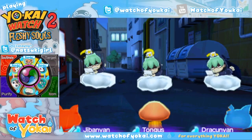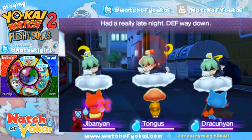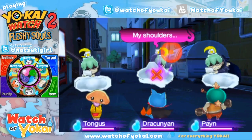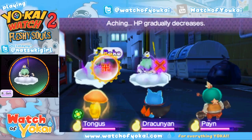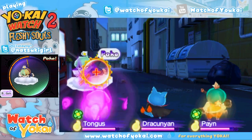We might have better luck with this now. So now he's inspirited. I turn-targeted a different one so that I have time to poke him. That increased our befriending chance. Let's do it to this one also — oh, that's doing damage. You have to find just the right spot.